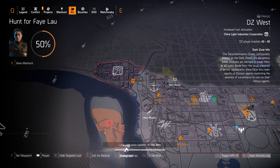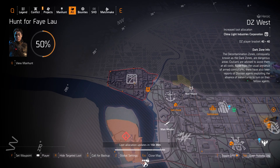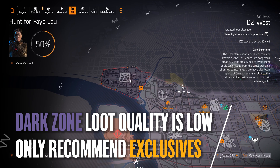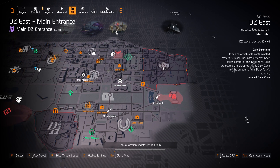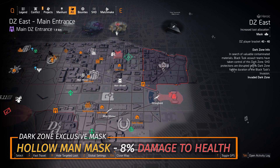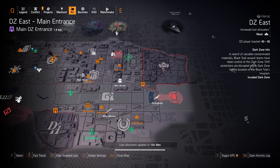As far as Dark Zones go, there is only one Dark Zone exclusive in DZ East. Over in DZ West there's China Light — I don't recommend farming non-Dark Zone exclusives in the Dark Zone because the loot quality is usually pretty low. But over in DZ East you can farm for the Hollow Man Mask, which gives you 8% damage to health, which is definitely worth farming for. There are no other Dark Zone exclusives, so let's go check out what we got on the North Side.